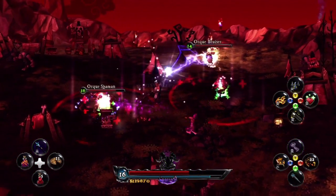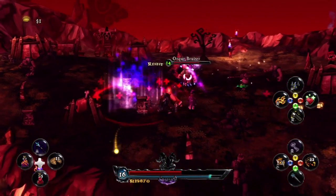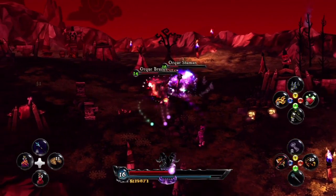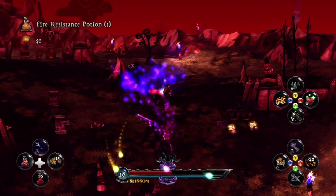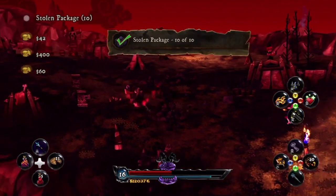If you do run in, you need to be careful because these guys share a health bar, which means you need to be particularly careful about the amount of damage you're taking. The good news is that when you start healing yourself — Deathsbank can do that by drinking a potion or eating food — both characters will be healed at the same time.